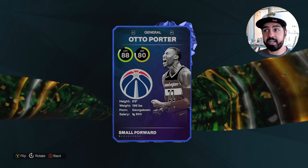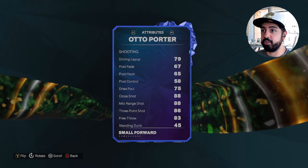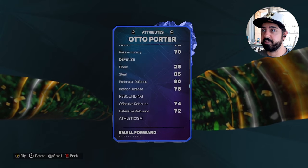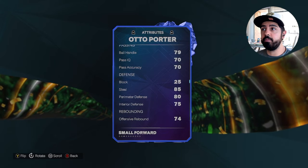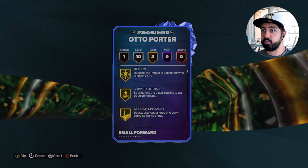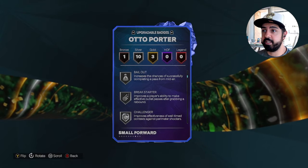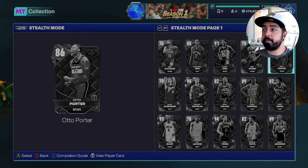My second budget spot is Otto Porter Jr., who is shooting guard eligible — that alone may actually make him my number one budget card. He's 6'8" and can play shooting guard with an 86 three-pointer. Ball handle is a little low at 79, speed at 78, but I love that his three-point jump shot is at 86. His badges include gold Deadeye, gold Set Shot Specialist, and gold Slippery Off Ball, along with some respectable silver defensive badges. Could be a pretty fun card for salary cap and breakout lineups.